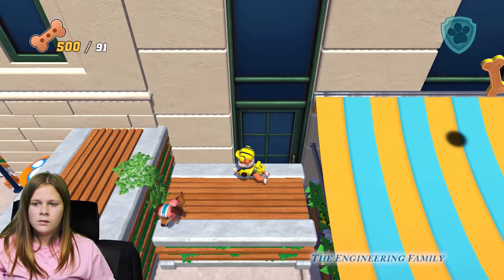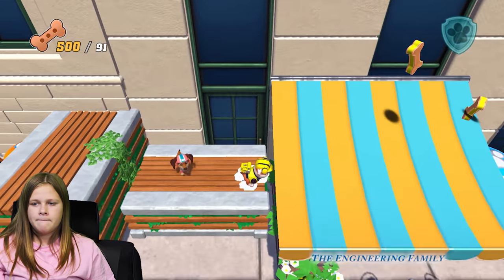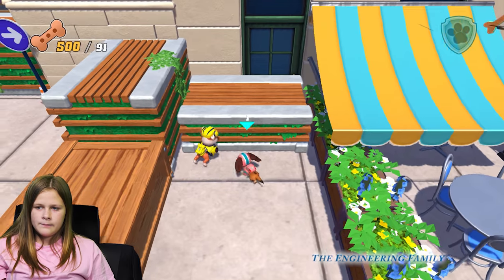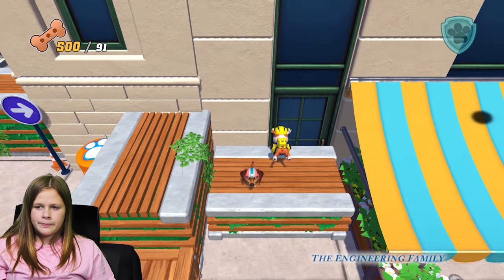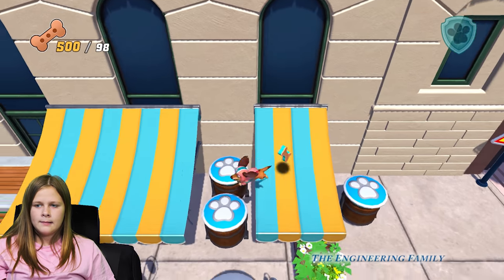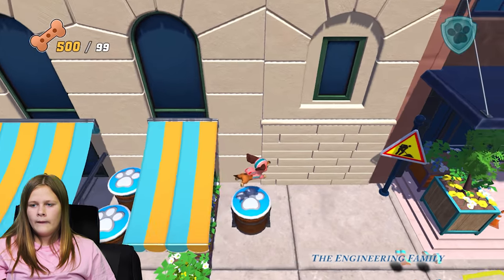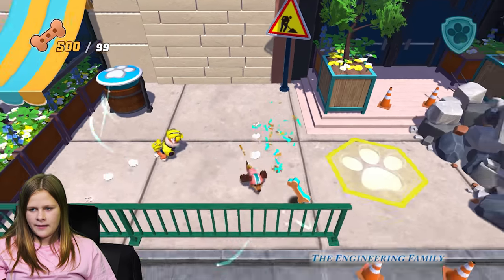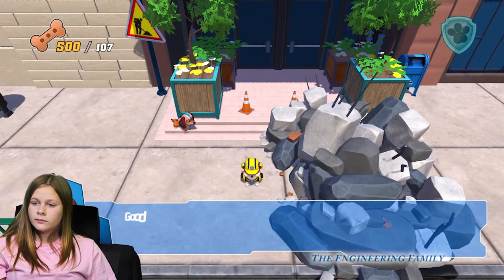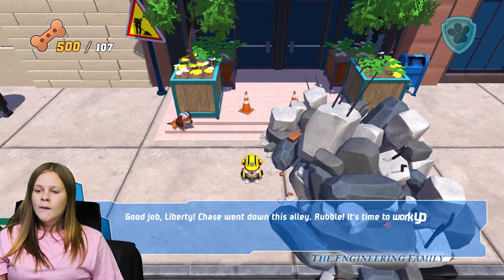100 out of 500 is 20%. So let me jump up. Maybe you need to go on that platform and jump all the way across. There you go. Liberty's a good jumper. Yay, we did it. Good job, Liberty. Oh, this is Rubble's mission. Oh yeah, that's Rubble. Chase went down this alley.